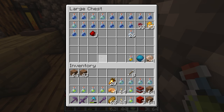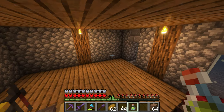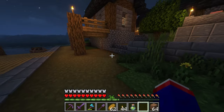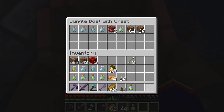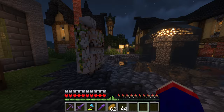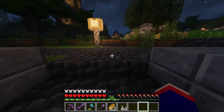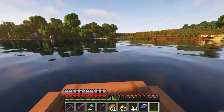Now that we've got everything, we should be able to head on our way. I'm going to sleep first, and I'm also going to take my blue bed with me because I do not want to risk dying and not having a spawn point out there. Let me throw this stuff in here, sleep, grab the blue bed, and we'll be off. I figured doing this during the day would be easier — I don't need any drowned spawning on me.